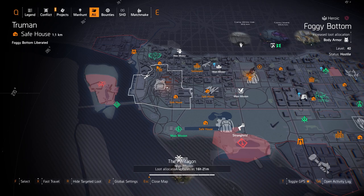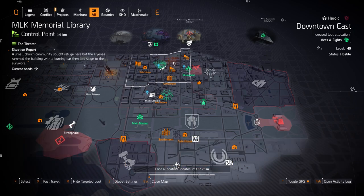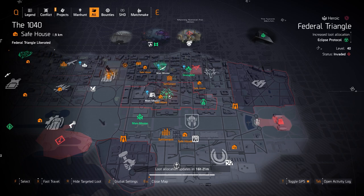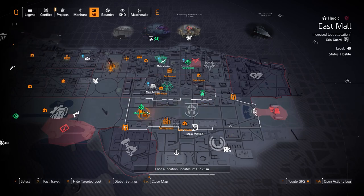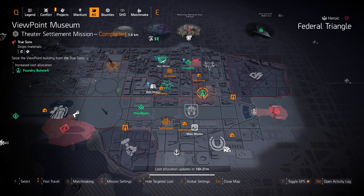Someone in your group or clan farming with you who gets the Ridgeway's to drop can share it with you to complete the project. On the east side targeted loot highlights, starting with gear sets: we've got Aces and Eights in Downtown East, Future Initiative at District Union Arena, Eclipse Protocol at Federal Triangle, Foundry Bulwark at Viewpoint Museum, and Hunter's Fury at the American History Museum. Hunter's Fury is probably the best gear set in the game right now DPS-wise, and Foundry Bulwark armor regen just can't be beat.